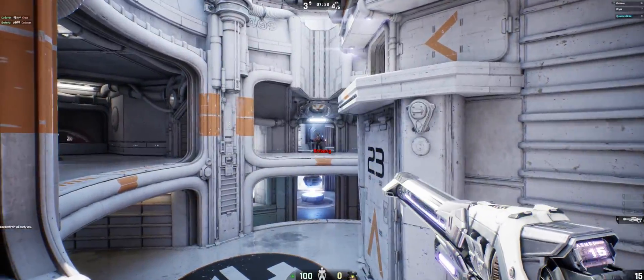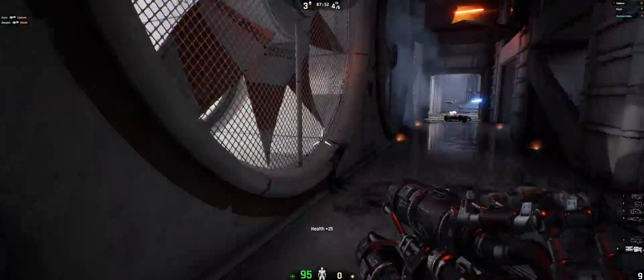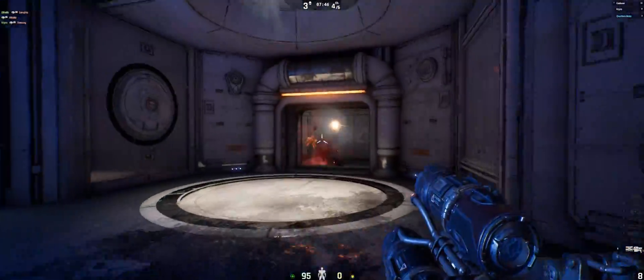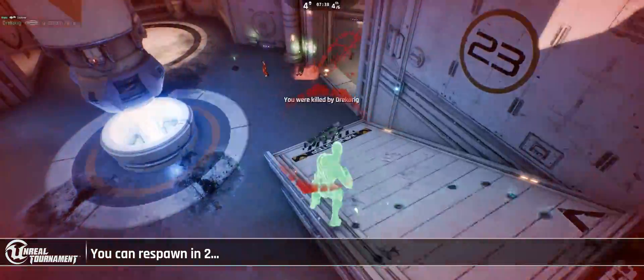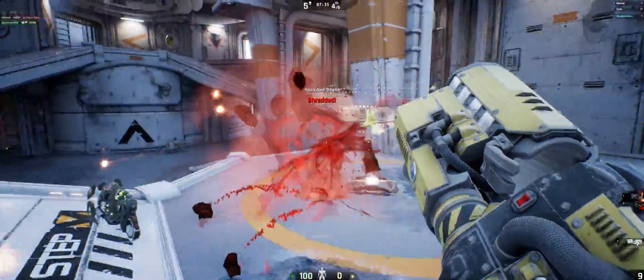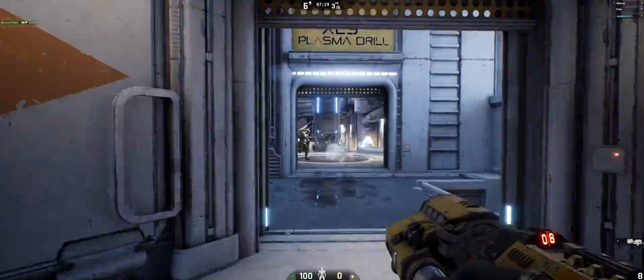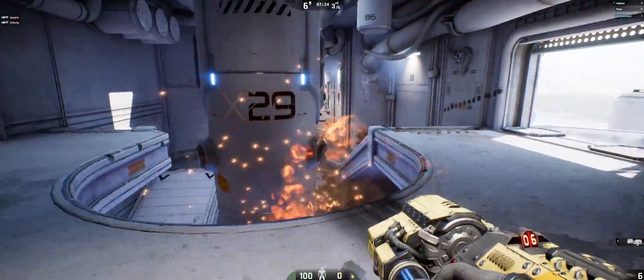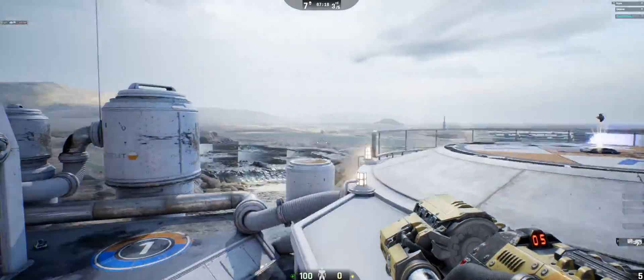The issue this game has with 21 by 9 is the menus. The main menu, in-game menus, and loading screens are all exactly 16 by 9 — the exact same display as on a 16 by 9 screen, except displayed on the complete left-hand side of the screen with a big black bar on the right-hand side. Nothing is distorted and there's no zooming or cropping, but it's a little odd having it off-center — I found it kind of funny.